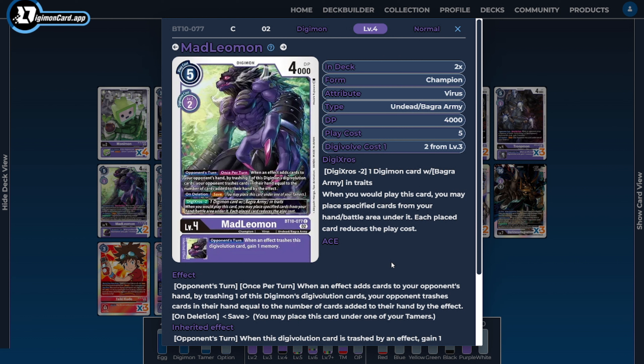Next, I'm going to be running two copies of Mad Leomon. Not only does he have the on-delete ability of save, letting us utilize him with a lot of our other save-based cards, but we can also Digicross 2 him, giving us an easy way to hard play a level 4 Digimon using just a Bagra Army-trait Digimon. He's also a card we want to sit on the field to punish the opponent for a specific action: trying to draw cards or increase their hand size. This lets us decrease their hand size and control their hand, while also anti-tempoing them by trashing our inheritable abilities.